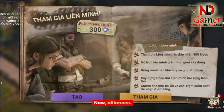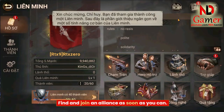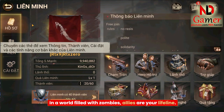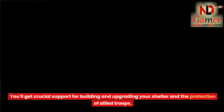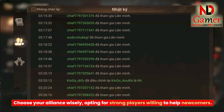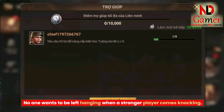Now, alliances — they're the second most important thing after chapter missions. Find and join an alliance as soon as you can. In a world filled with zombies, allies are your lifeline. You'll get crucial support for building and upgrading your shelter and the protection of allied troops. Choose your alliance wisely, opting for strong players willing to help newcomers. No one wants to be left hanging when a stronger player comes knocking.